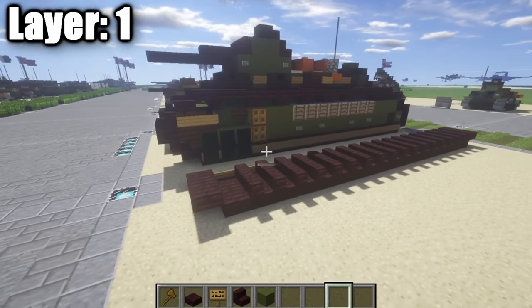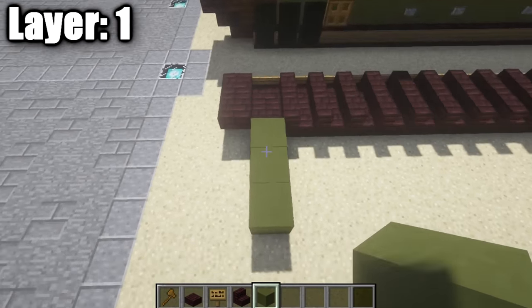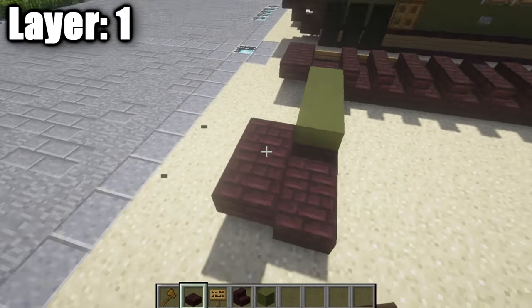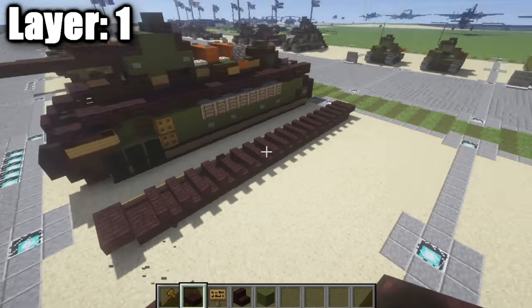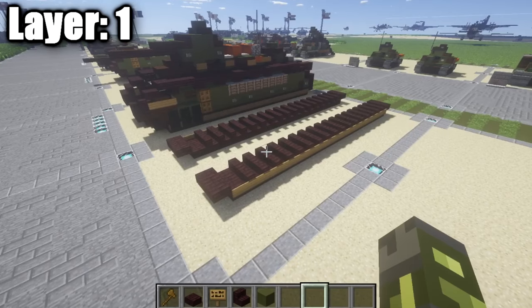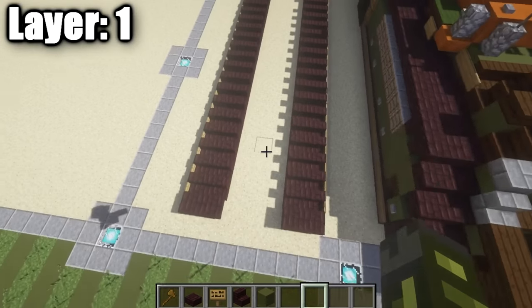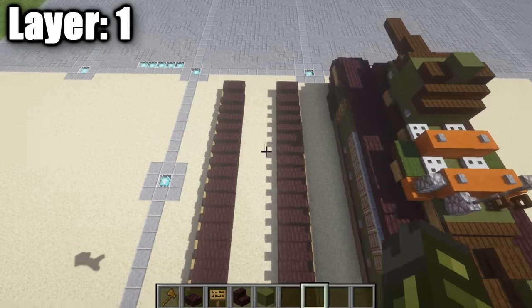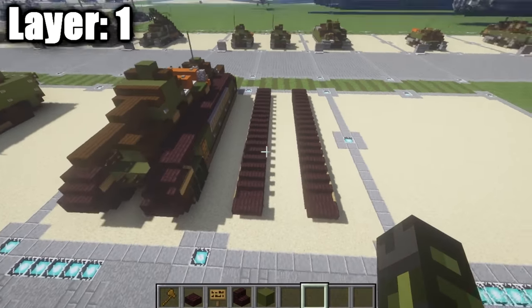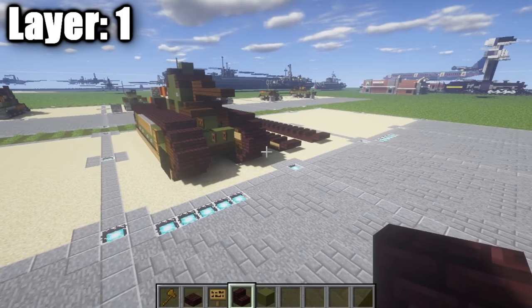Once you have that done, place down one, two, and three blocks and build three blocks over, then do the same exact thing — your netherbrick half-slabs and netherbrick top-slabs — copying the same track pattern for the left side. You should have two symmetrical lines that are mirror images of each other. Once done, you're finished with layer one and can move on to layer two.